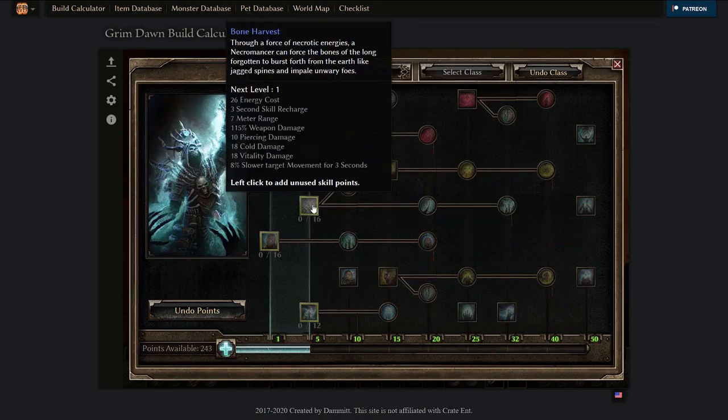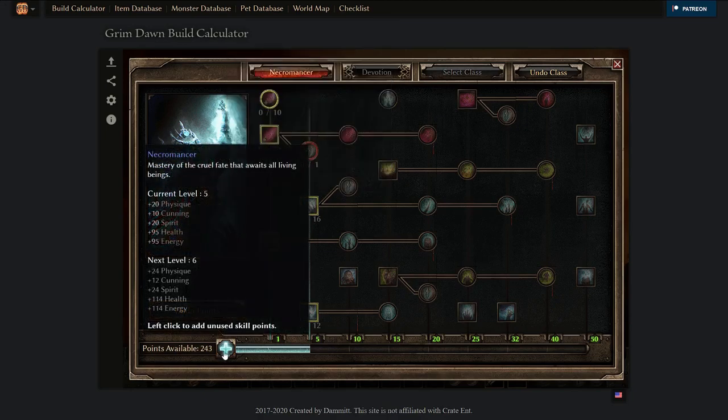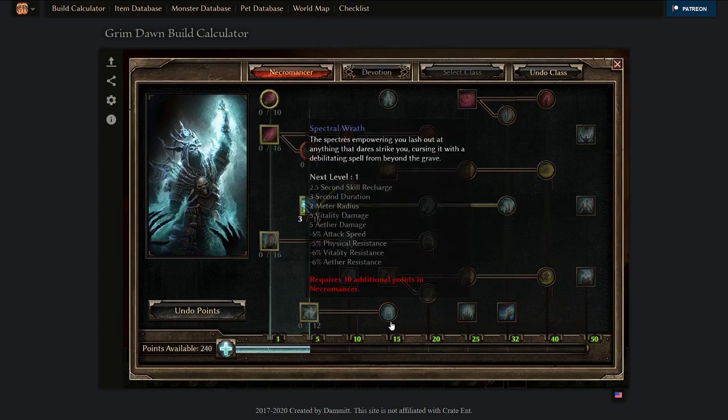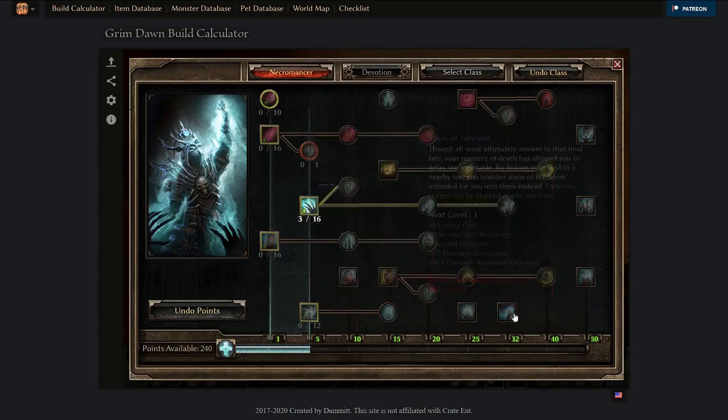Once you've arrived at your chosen main damage ability, you want to max it out as soon as possible, but also don't forget about defenses and one-pointing useful passives. Early on, defenses mean putting more points into your mastery bar. Putting points into your mastery bar gives you physique, cunning, and spirit — which you need to equip items — and these attributes give you offensive ability, defensive ability, energy regeneration, and HP. On top of that, mastery points give you flat energy and flat HP. So you'd want to put two to three points here per level alongside useful passives.